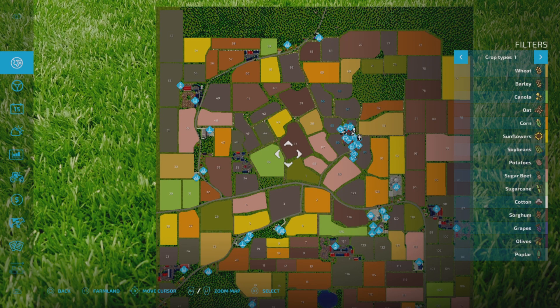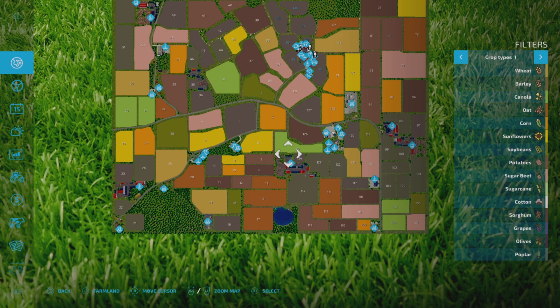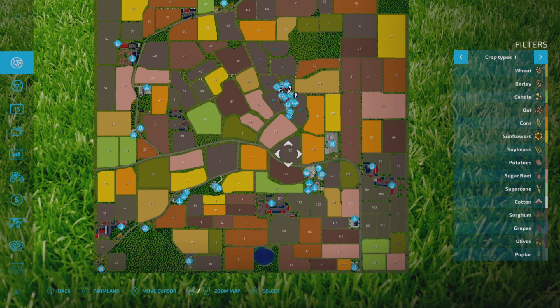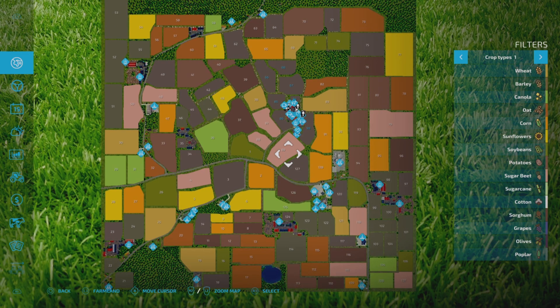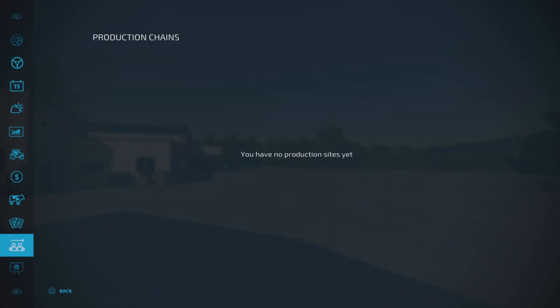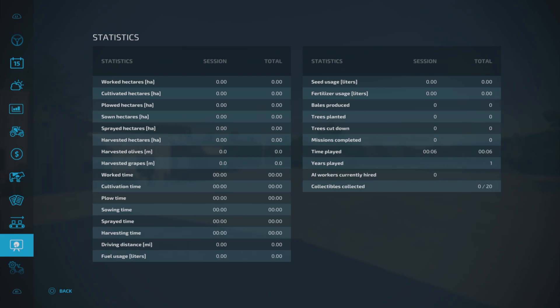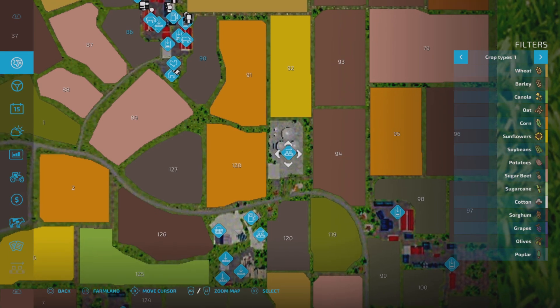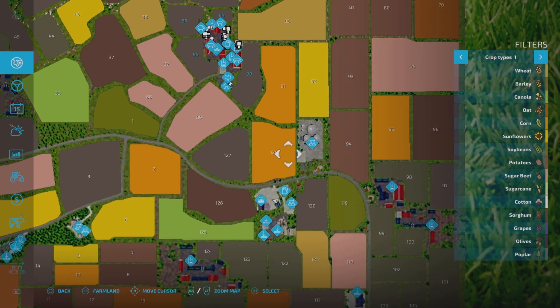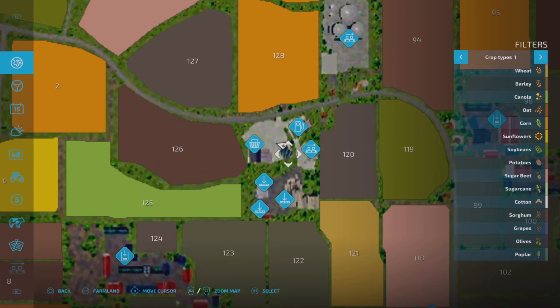You can't buy any of the areas where the production points and sell points are. There's also a really nice lake which we'll pass later. Field prices aren't too bad, and there are contracts available — not too bad for paying out, though the fields aren't huge. On the stats menu, bottom right, there are 20 collectibles available. There is a BGA which you can't buy the land for — you have to buy it as a production chain for 1.5 million.